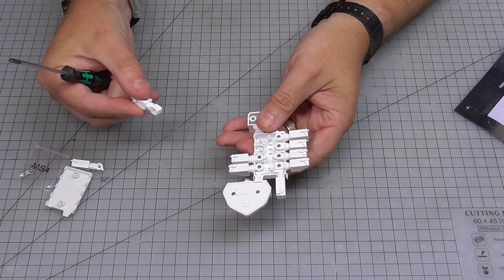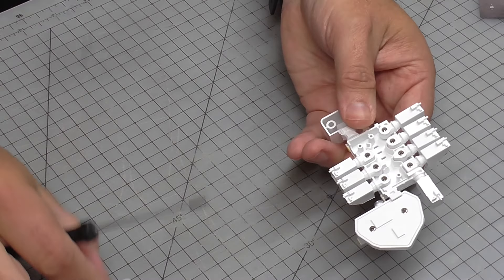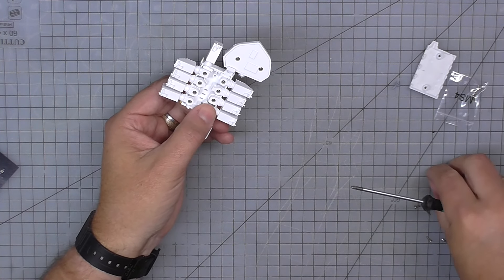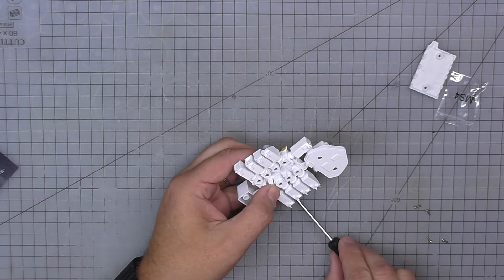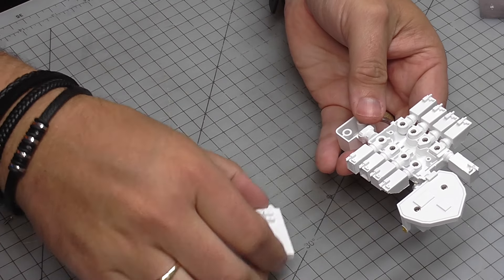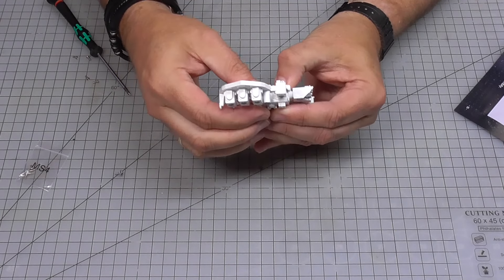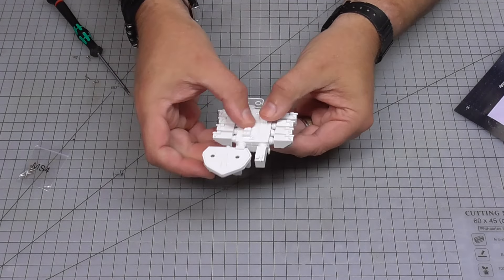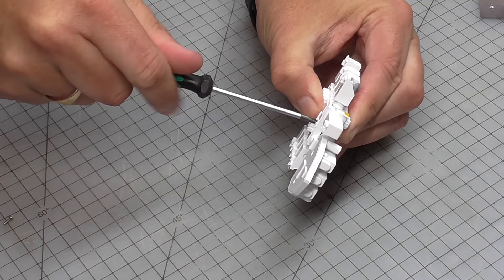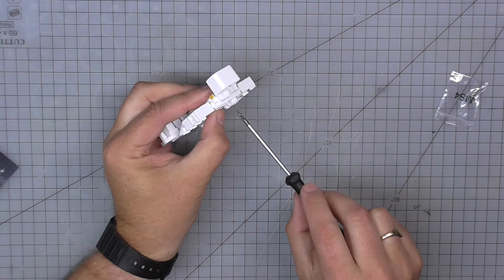Then the squarish-looking one — it has a squarish end — goes on there; screw that in. Finally the last one, which is slightly off-centre, goes in as well with an AS5 screw. Once they're all nice and tight I get to put the top on. It fits flush over the top and is held in with two AS5 screws. I'm sure someone in the comments is going to tell me exactly what I'm building here, because I haven't got a clue!